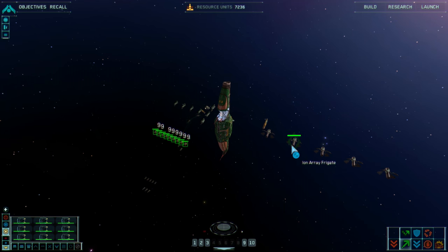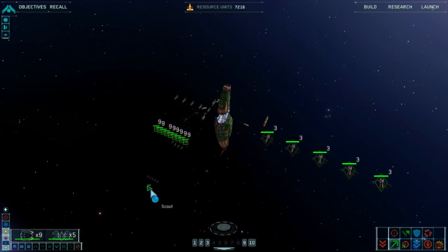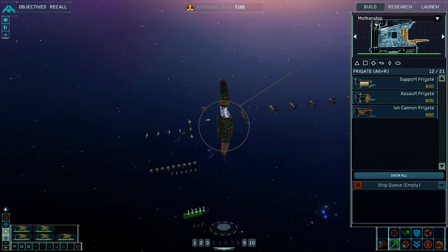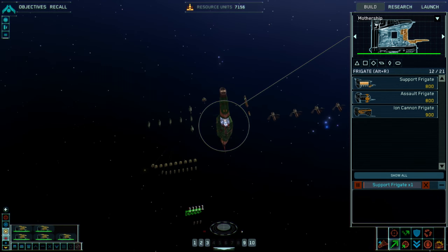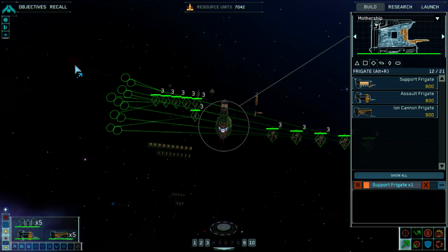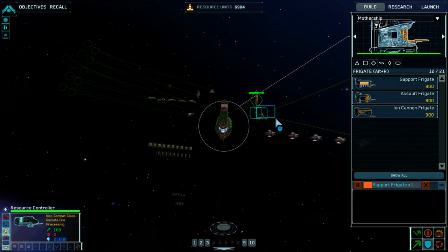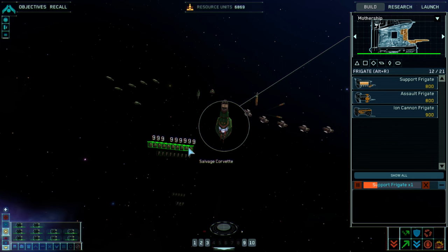I think this is actually exactly my fleet that I had in the other mission, now that I look at this. So this is when I jumped over from level 4 to level 5 — it just kind of remembers what I had. I'll make another support frigate, and I'll probably make a couple bombers. Let's get these guys all together. I think we're pretty much good now. How much are we going to be salvaging is a question — and the answer is a lot.